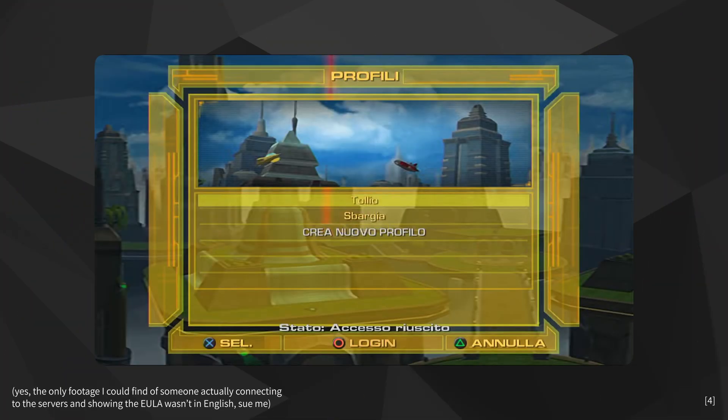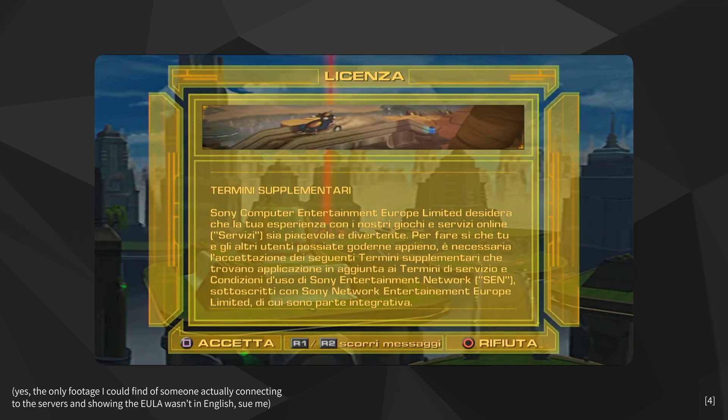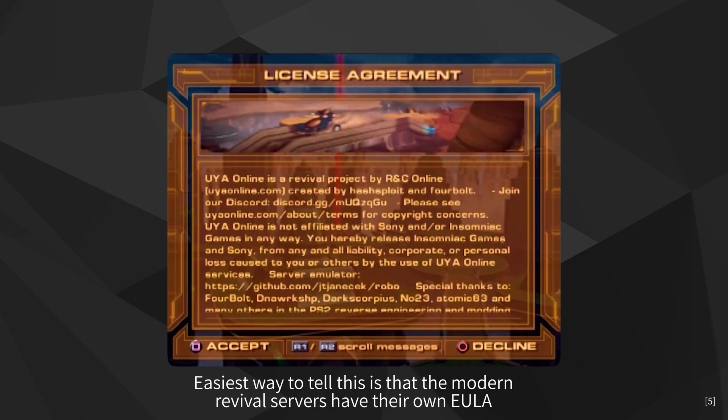Every time a player connected to the online servers, a EULA — the End User Licence Agreement, that thing you never read — was shown. That bit of text wasn't stored in the game itself; it was actually sent in from the online servers every time you connected. But how does that actually help them? They can send in new code, but wouldn't that just be displayed as text on screen rather than executed? Well, yes, that is true, but what they did is utilize a very basic and well-known exploit: a buffer overflow.